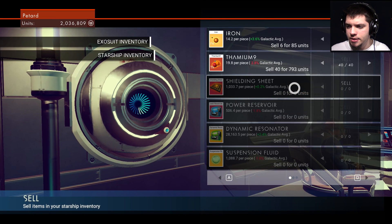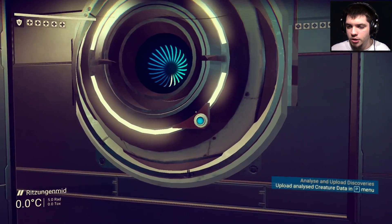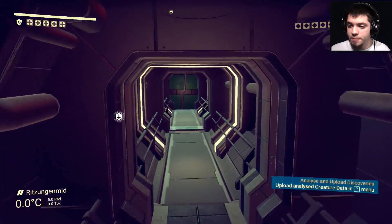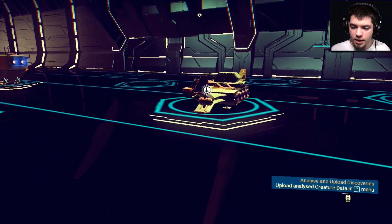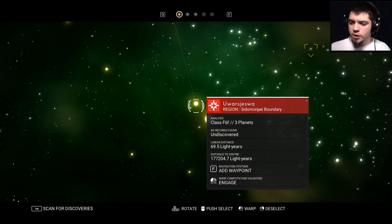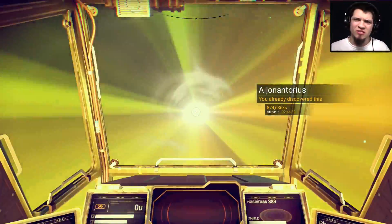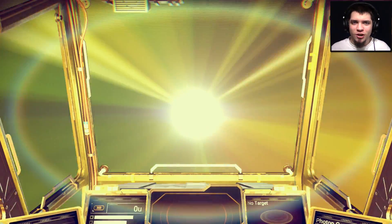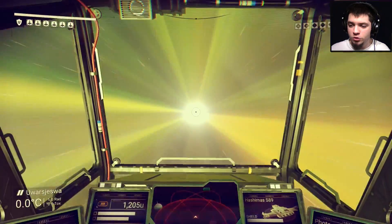And this is the Starship inventory — I basically don't have anything of value. I suppose that I should go to another system. I do have the warp cell, so the hyperdrive is working. We can go to another system and check it out, and see what's going on over there. Here we go, let's go. There are three planets here. Maybe the Atlas interface will be here. I don't really care either because it doesn't really matter — once you get going, you get access to a lot of shit and it gets relatively simple to do stuff.